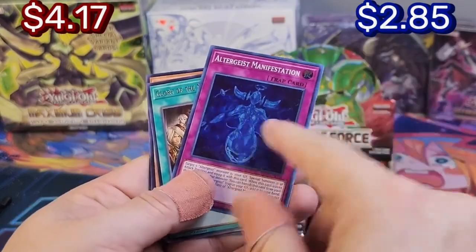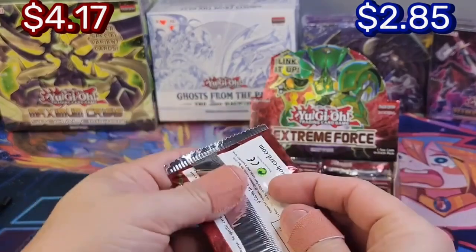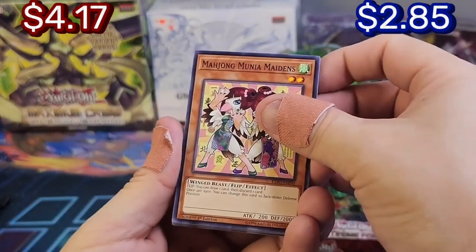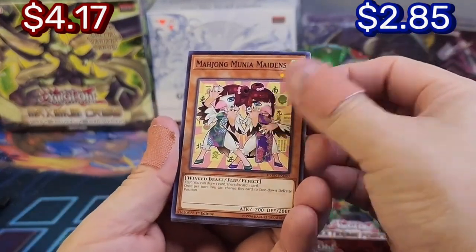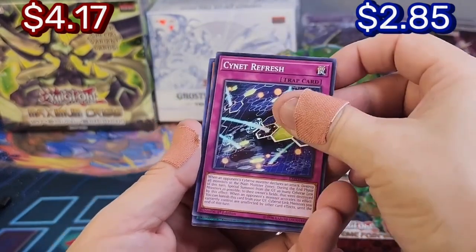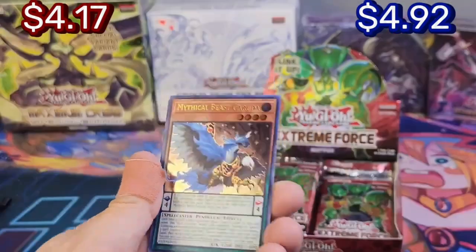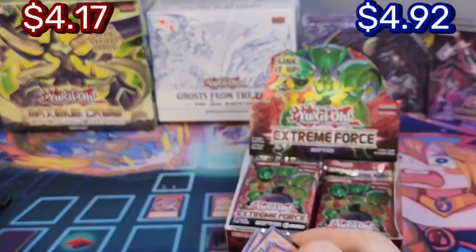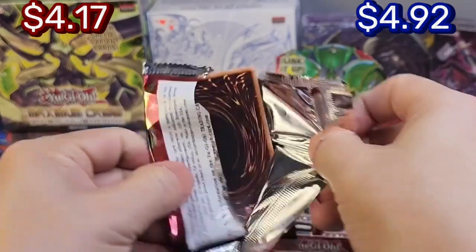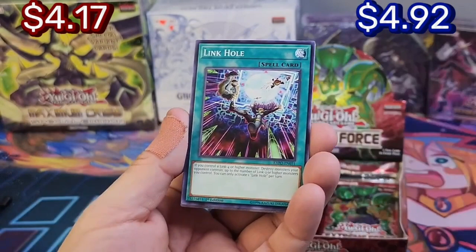There are a lot more packs and I'm going to be counting only the most expensive card from each pack, as always. Come on, Extreme Force! Refresh — Mythical Beast Garuda, first ultra! I'm telling you, the ultras look so cool; they shine differently. Here we go, another Refresh — Sunset Link Hole.